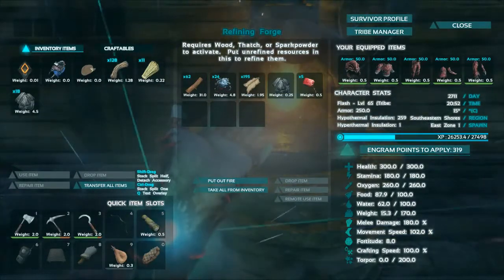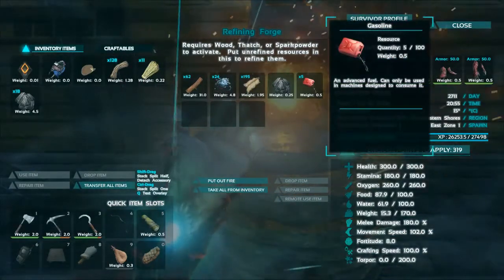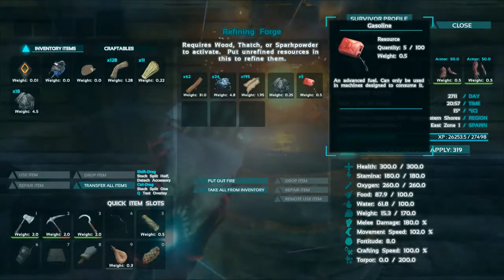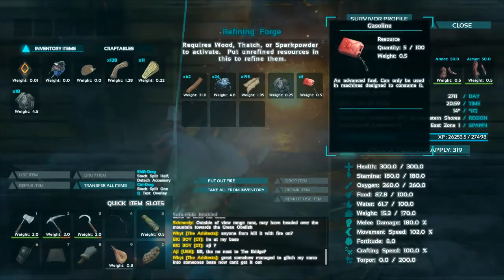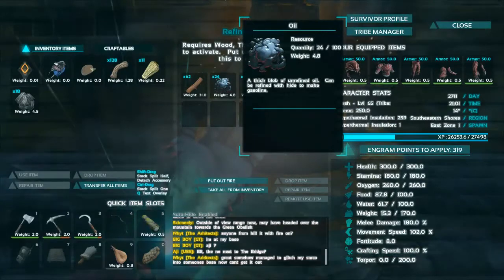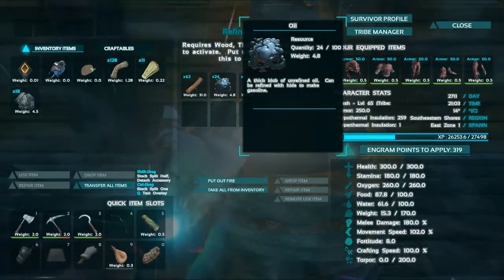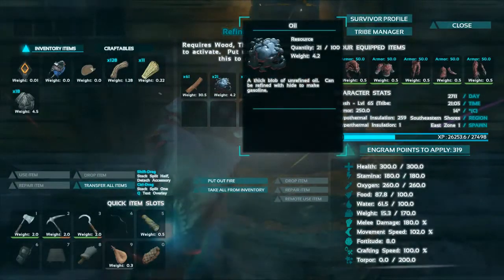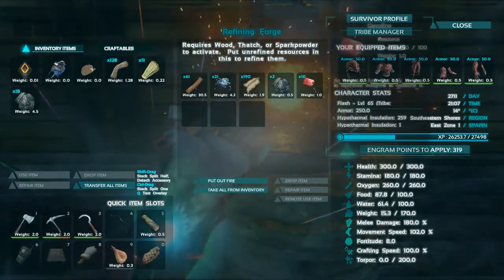And there is our first one — look at that beauty. An advanced fuel can only be used in a machine designed to consume it. I'm a machine — I mean can I drink it? Probably hazardous to my health. So it makes five at a time. It looks like it takes five hide, and it might have been 25 oil... looks like 24 — yeah, about three. So it uses three oil and five hide to make the gasoline.